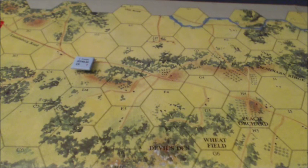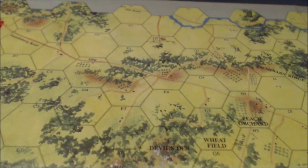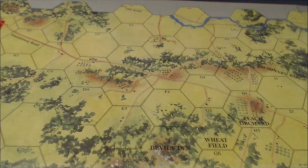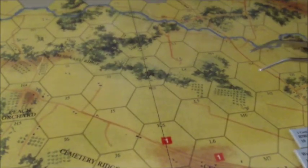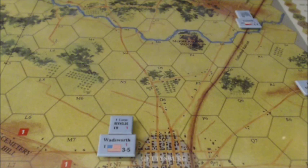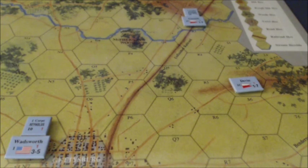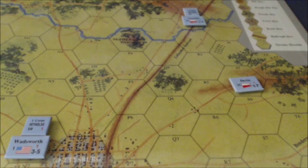I think I am just going to go ahead and face everybody in the same direction — it will be easier on me and you the viewers. And Reynolds will follow on up. This is the way it looks after the Union player's turn one movement. There is no combat, so we will proceed to game turn two, which I will do right after this.